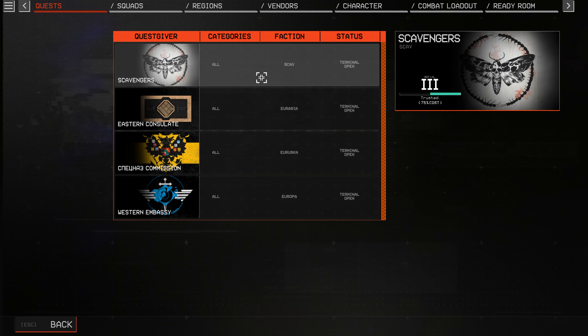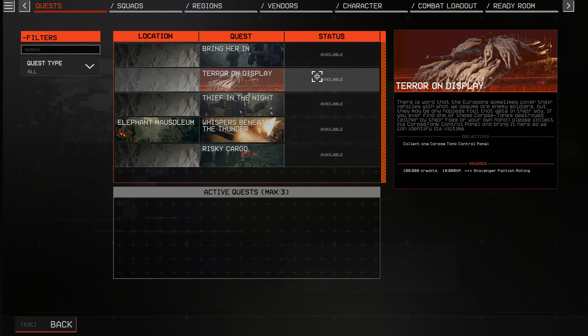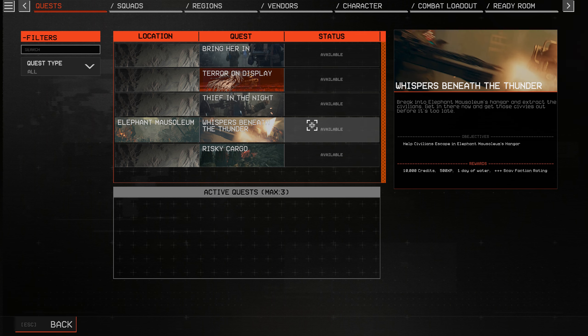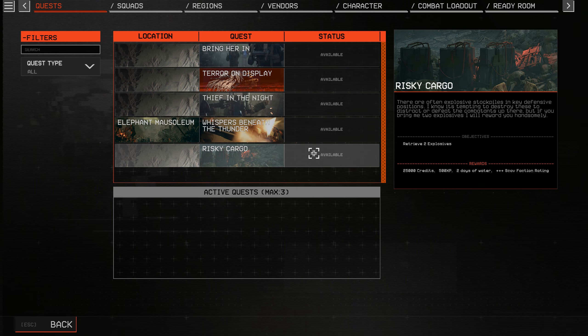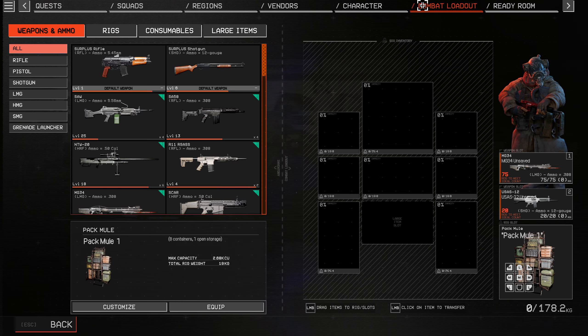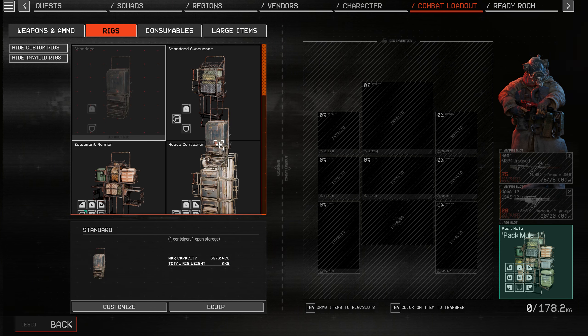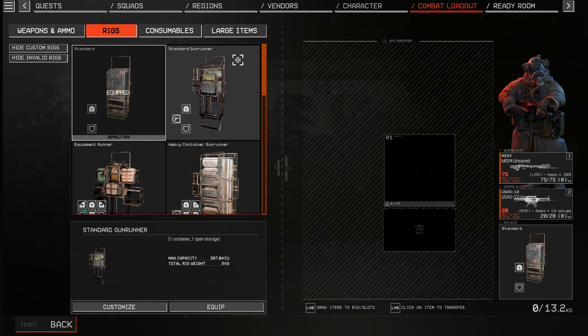Once you've finished all these quests, you open up all the different terminals for the other factions in the game, and all of them provide quests with different rewards. Now, most of these quests reward water. So you can gain water by looting, and you start the game off with very small rigs that have only one equipment slot, and you can only carry one water.